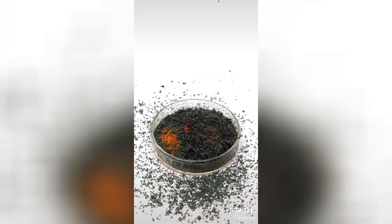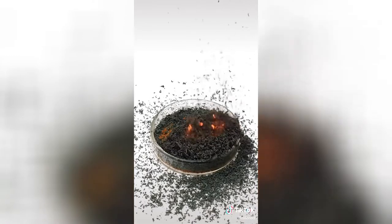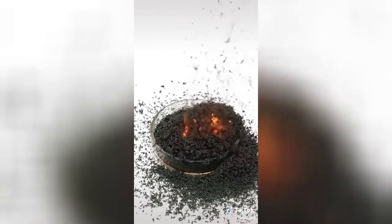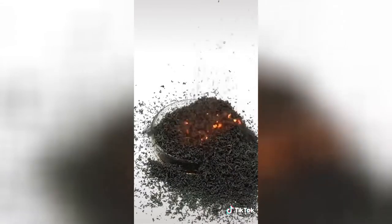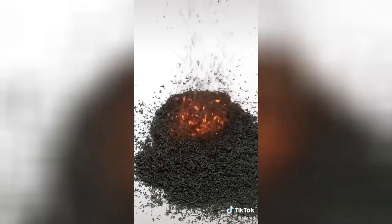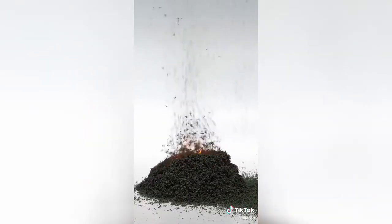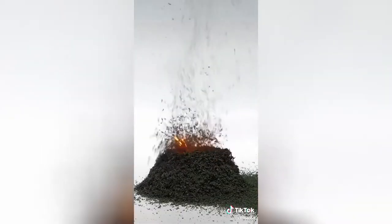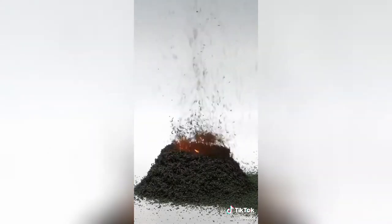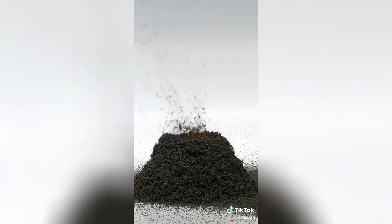What's happening here is a decomposition reaction, where the ammonium dichromate is chemically falling apart. As it does this, it turns into green chromium oxide, and it produces a bunch of nitrogen gas and water vapor. At some point, it kind of starts looking like a little volcano, and it also lets off a lot of heat. It then keeps going like this until all of the ammonium dichromate has reacted.